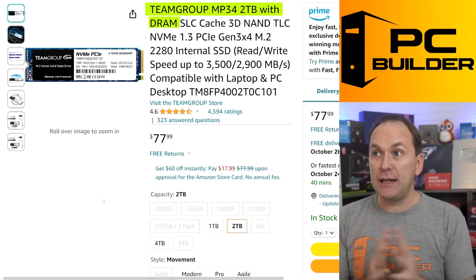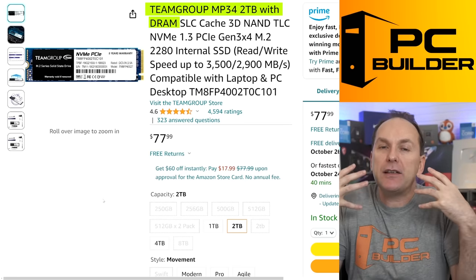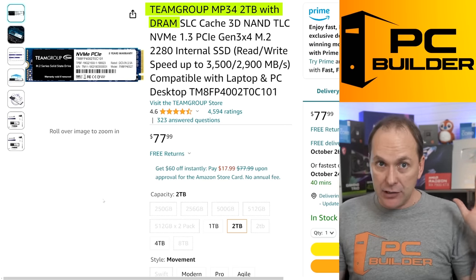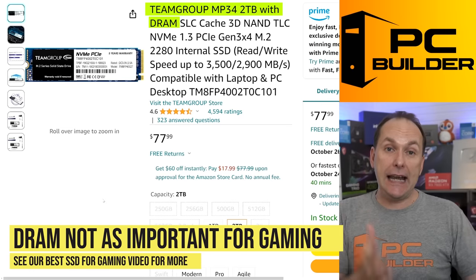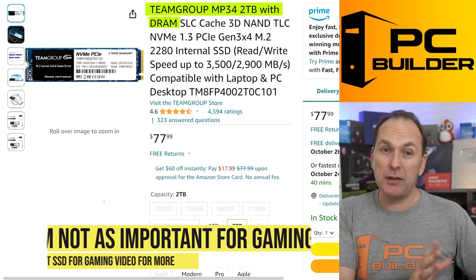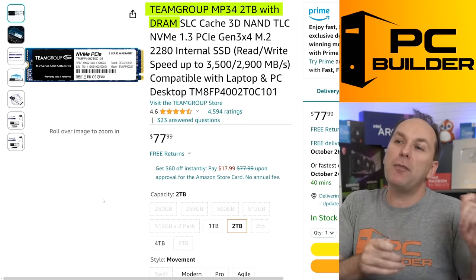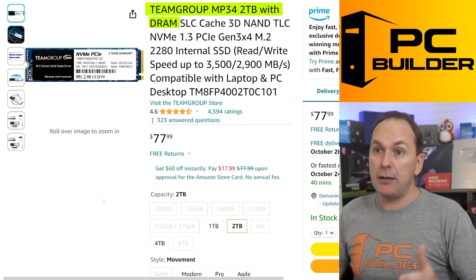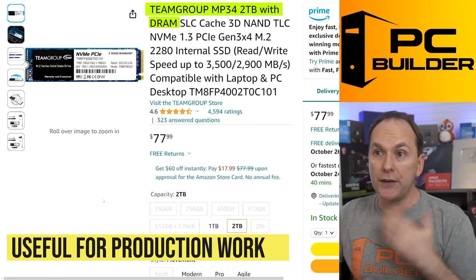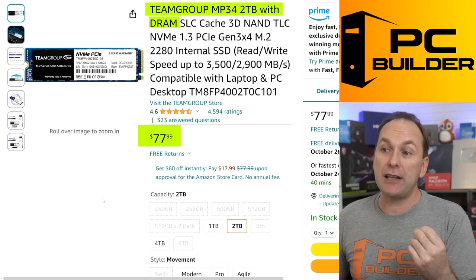For the drive, I swapped to the Team Group MP34 two terabyte — it has DRAM on it. That makes a little bit of a difference when you're doing professional tasks; you're not waiting as long for files to copy. It's just super nice. It can be nice for gaming too, but there's usually no reason to throw money at that because it doesn't actually improve gaming performance. But for people who deal with large files — doing video production, doing music production — this is something they run into all the time. I really do like this drive for $77.